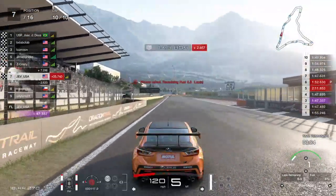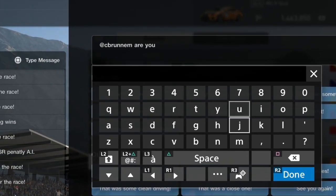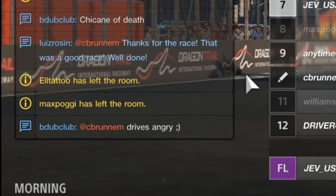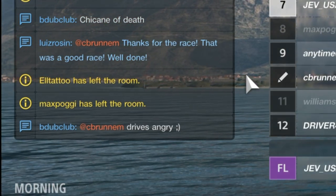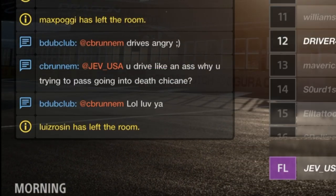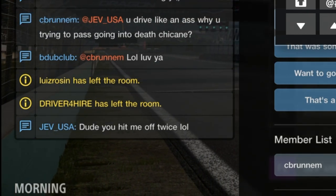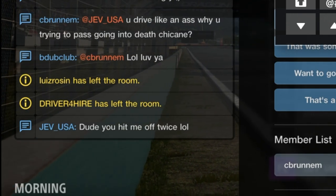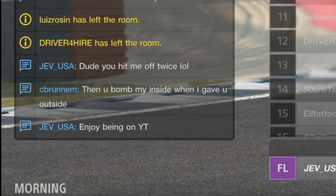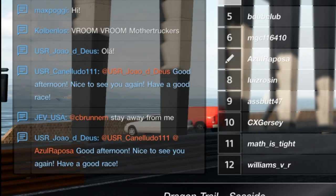Jumping to the comments: 'C Bruninen, are you mad?' This is backed up by B Dub Club saying C Bruninen drives angry. Then: 'JevUSA, you drive like an arse - why are you trying to pass going into the death chicane?' Well, it's been done and it can be done if both drivers give space, which I'll show later in this video. I say: 'Dude, you hit me off twice.' He actually made contact three times. Then: 'You bomb my inside when I gave you outside.' Enjoy being on YouTube - you've made it.